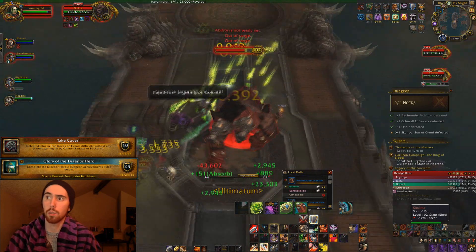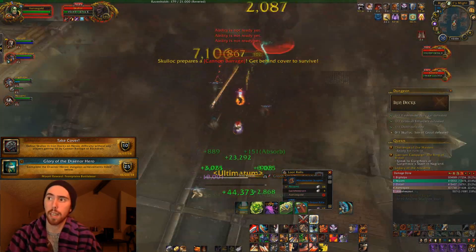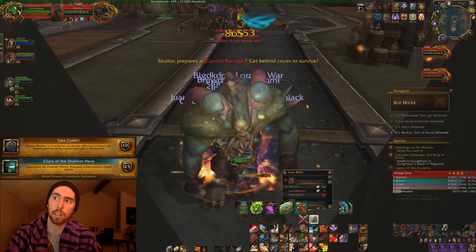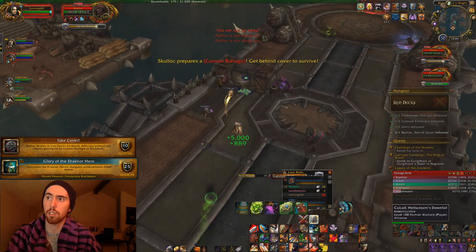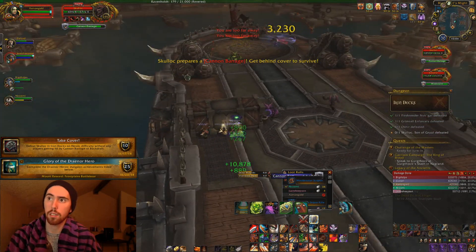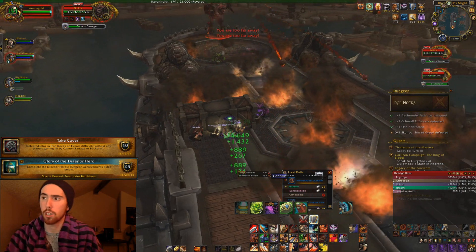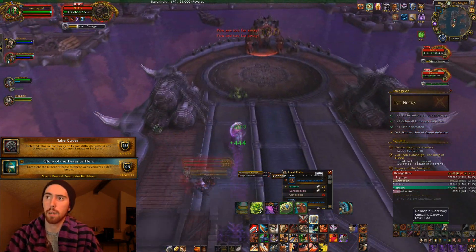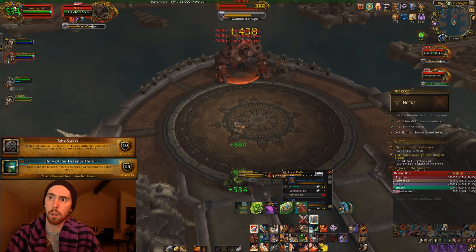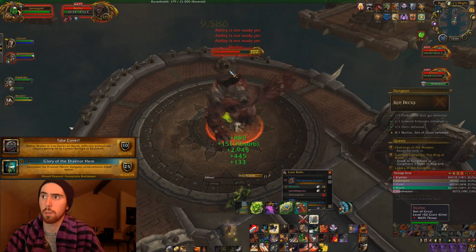Basically what you really want to have happen is you want to make sure that everybody has timed out who's going to go and interrupt the Cannon Barrages, and make sure that you don't take any chances in terms of getting hit by it. As you can see, we go right to the boxes here, and we wait for it to cast, and then I take the gateway up, go ahead and tag the boss, and it interrupts his Cannon Barrage. Nobody got hit. It's just rinse and repeat.